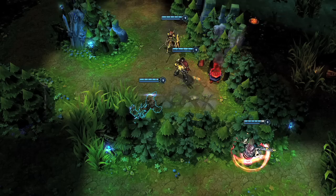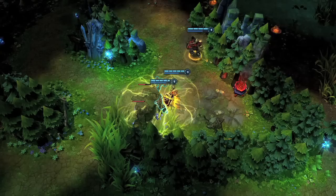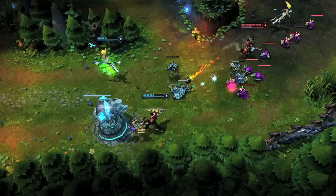When jungling as Jayce, remember to constantly transform weapons to increase your damage. For example, starting in Mercury Cannon, hitting Hyper Charge, and then transforming for the bonus damage and Lightning Field is one of the fastest ways to clear through the jungle.